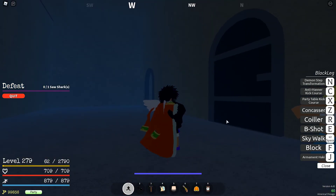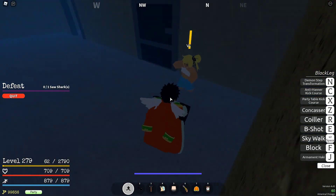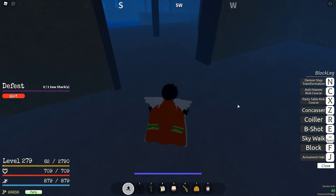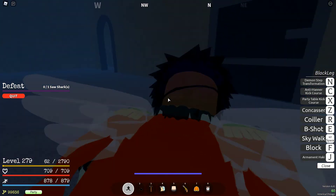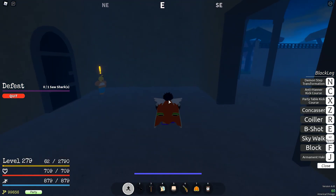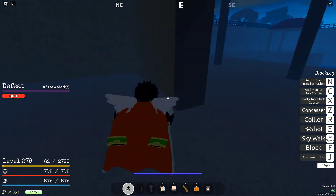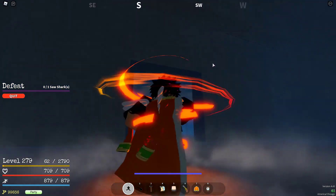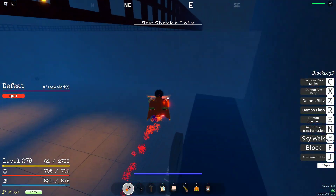As soon as you enter this door — this is not like a normal door. Usually doors you just walk through, but this door actually teleports you. You get the little animation screen where a black hole appears and you teleport. Be prepared. You don't need Haki right away — put on Demon Leg. You'll spawn in and it starts right away.